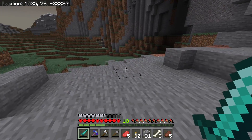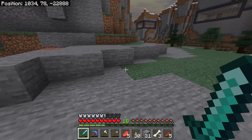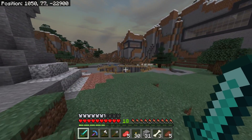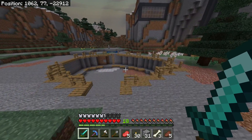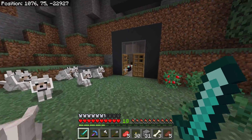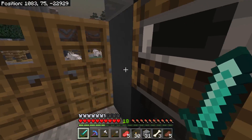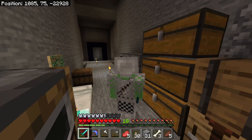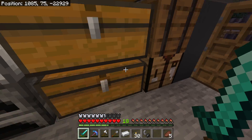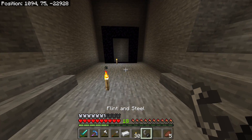I went down in this cave and tunneled this way and that ravine was right there. If we break into it through here, that's going to be so cool. Anyway, now that I have the most rare resource in the world — kind of funny I say that, but you'll see — let me go ahead and make some flint and steel. Alright, here we go.